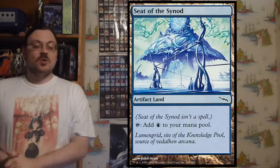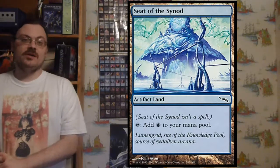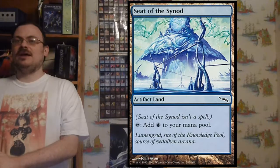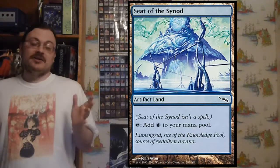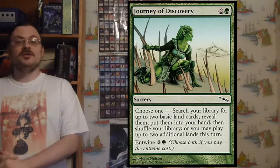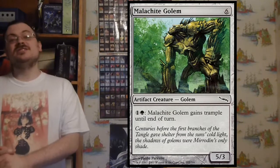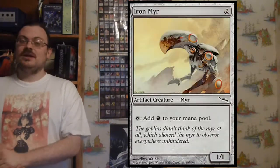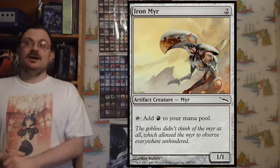The set had 11 cycles. It had a cycle of artifact lands — lands which also counted as artifacts, so they would affect things like Affinity. Each represented a different region within Mirrodin, counting as both artifact and land, and you could tap them for mana attributed to that region. There were cycles of entwined spells, golems each with a color-specific ability, and mana mirrors — mirror creatures that could tap for a mana of a certain color.